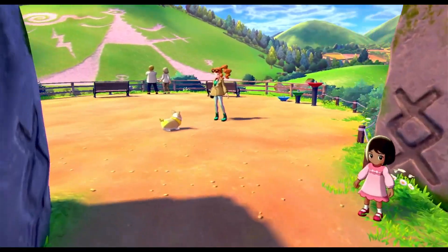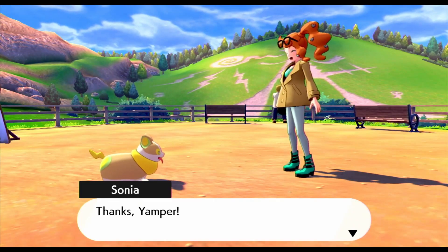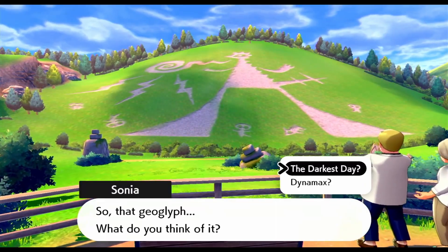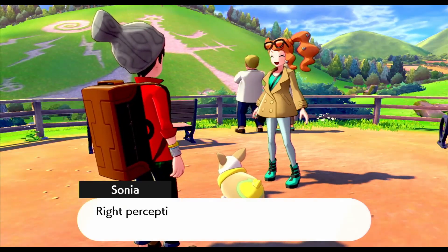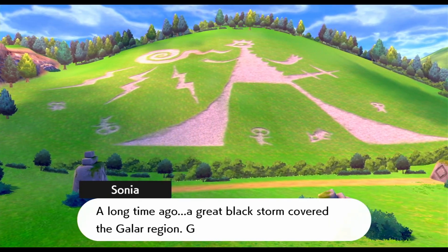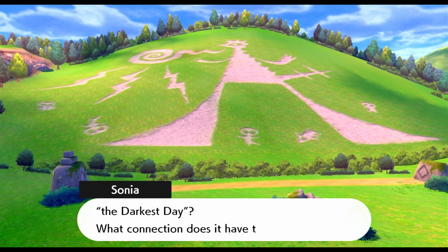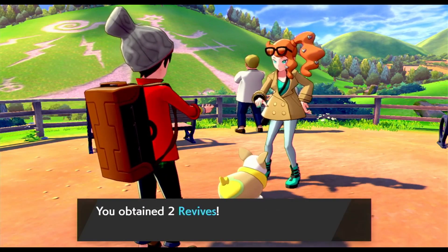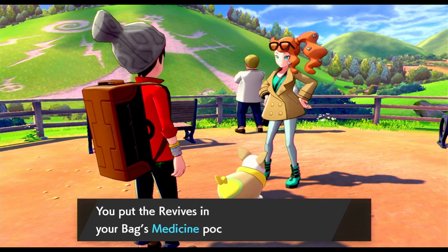Once we enter the town, we do see Sonia. We follow Yamper and Sonia, and she just tells us the legend of the region with the geoglyph and how Dynamax works — essentially just the history of this area, how Dynamax works, and the Darkest Day. She also just kind of tells us that Milo's weak to everything and gives us some useless revives which we'll never use anyways.